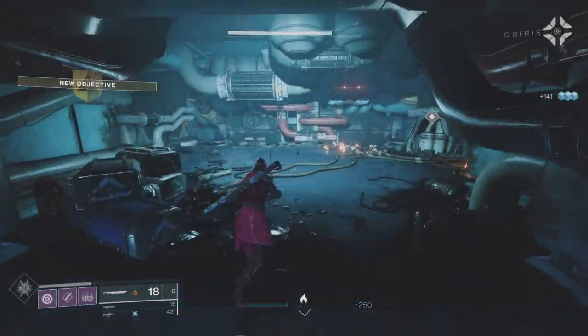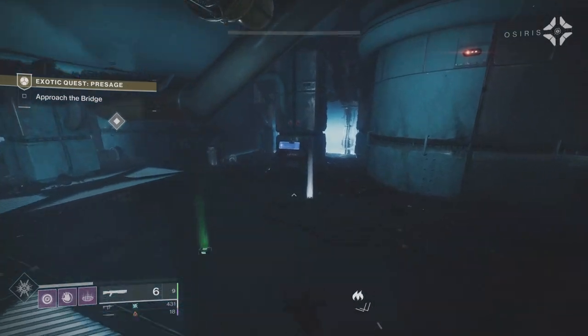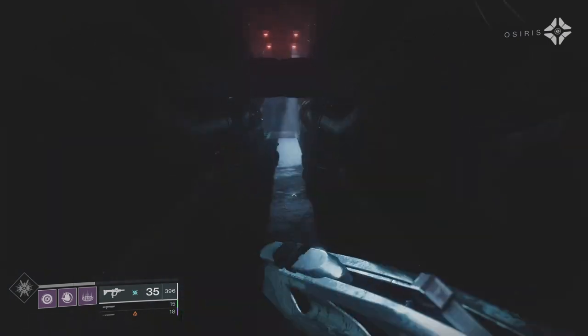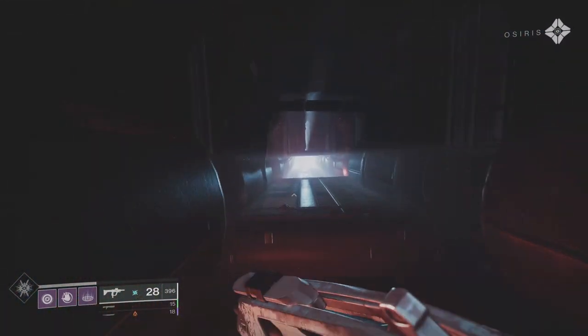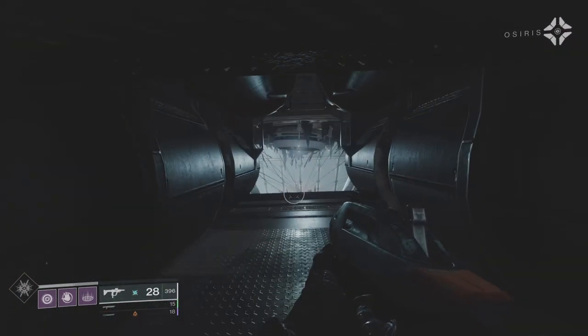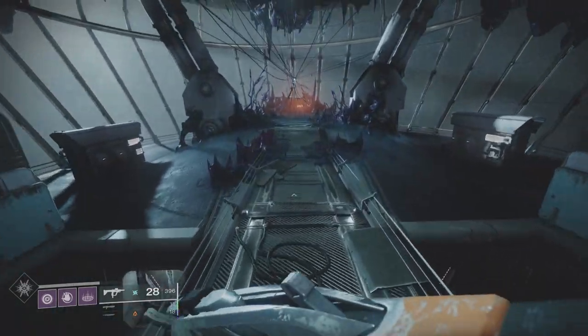And that is it — that is the run guys. That is a solo flawless using only blue weapons and armor. If you're attacking with a sword, especially a blue one, you're always going to have a bit of a tough time health-wise. But remember, you've also got your rift — you could pre-fire your rift to give yourself health regen to run through.